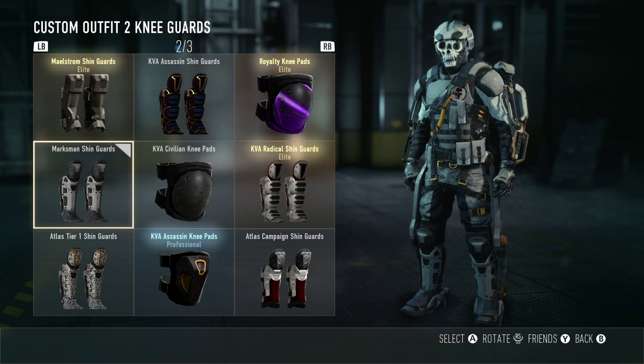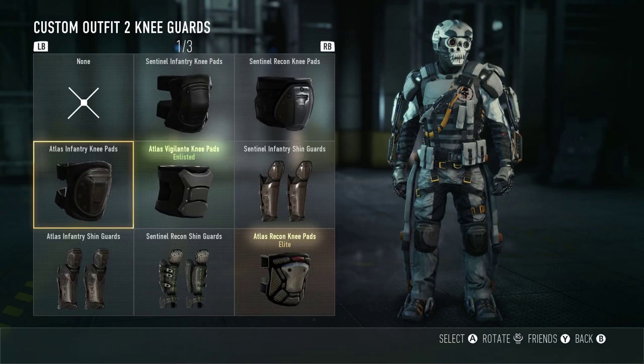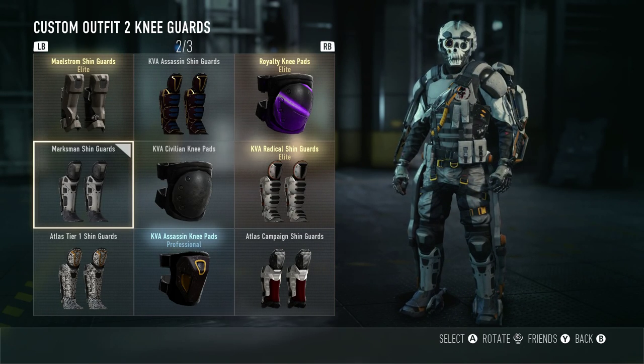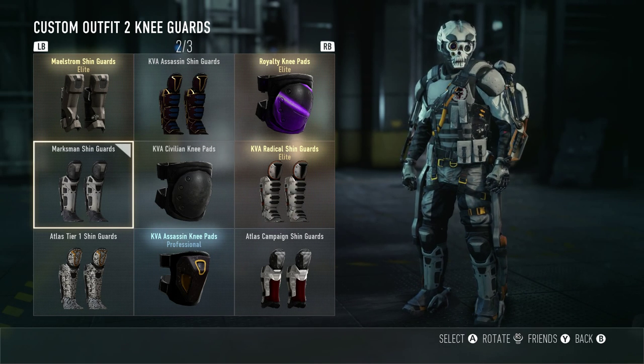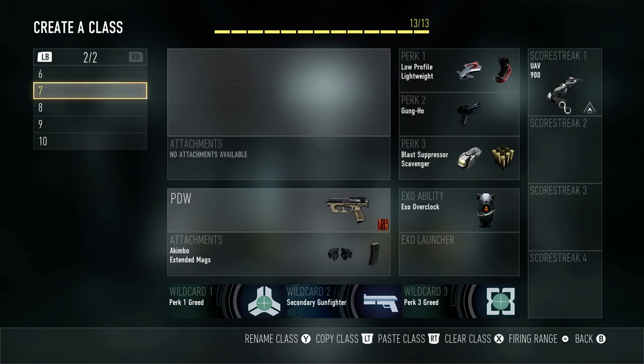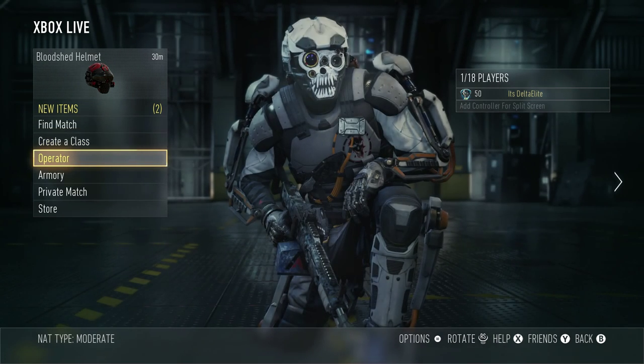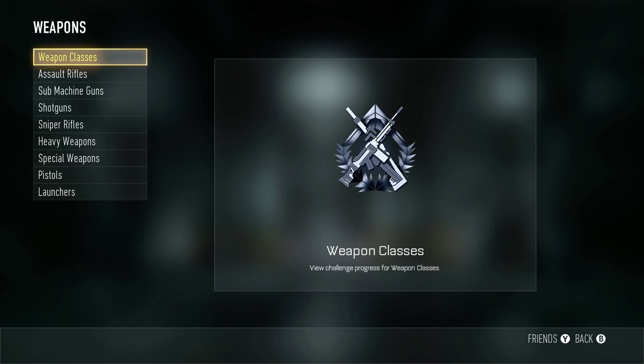Next up we got the marksman shin guards. These are probably one of my favorite things — simple and unique. This is earned by getting a thousand kills with heavy weapons. The best class I'd recommend is the Ameli with stock, quick draw, and foregrip. This thing becomes like an assault rifle — it just melts so quickly no matter what version you have. It got me that thousand kills really fast.